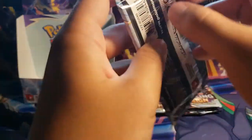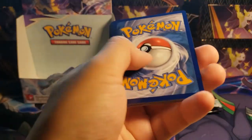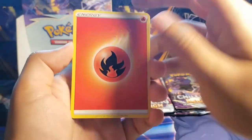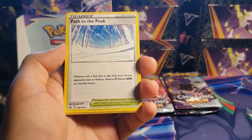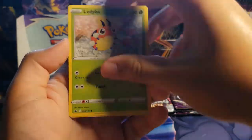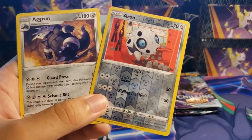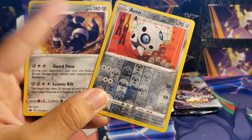Fire Energy, Galarian Chestplate, Flaffy, Path to the Peak, Larvesta, Inkay, Rockruff, Ghastly, Ledyba, Aron reverse, and an Aggron non-holo. Look at that — father and son, or grandfather and grandson, I guess. Aron right there would be the father.